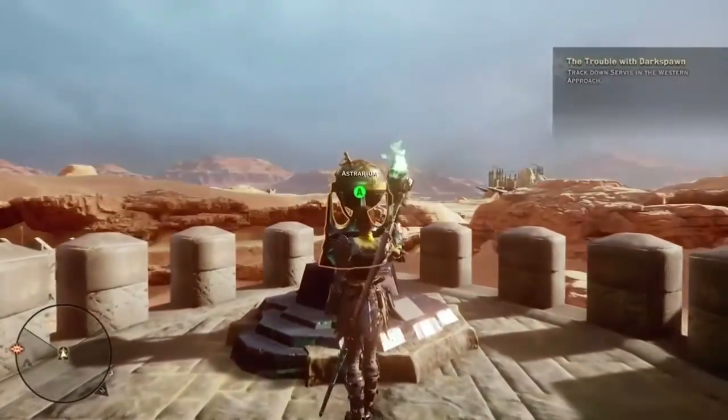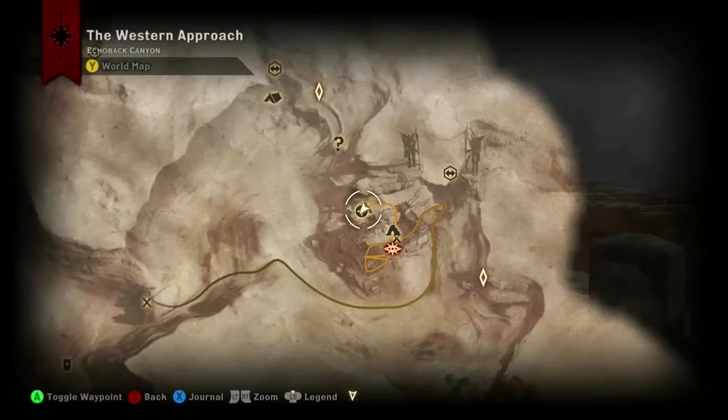Here we are at the third and final astrarium in Echo Back Canyon.